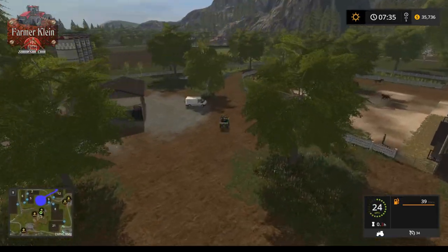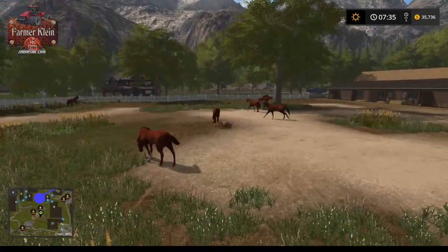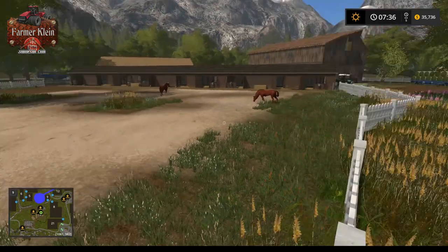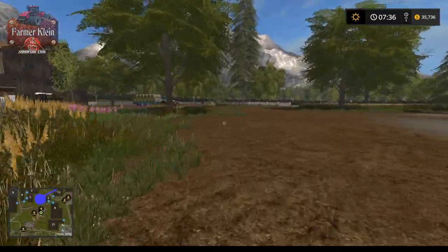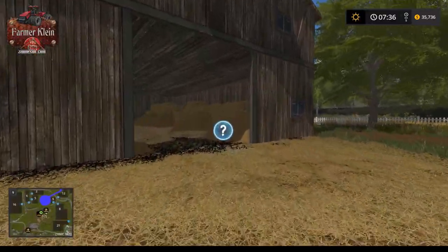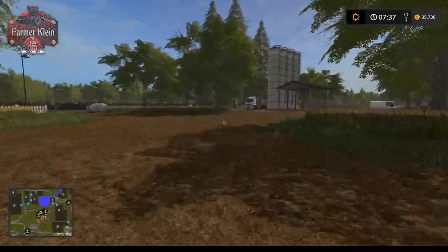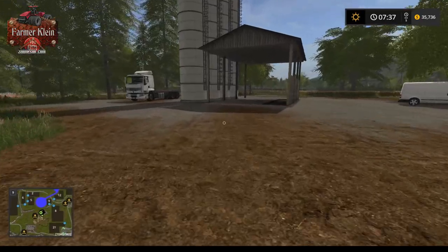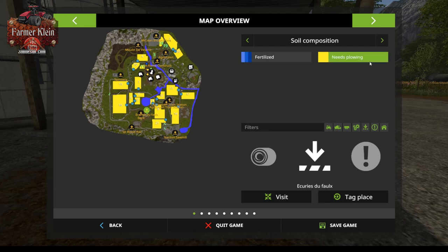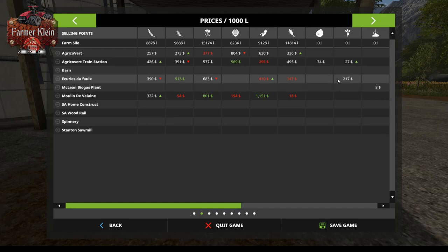We have some animated horses here — galloping horses, quite a few for that small fenced area. It looks like this is going to be our buy point for hay, straw, and grass — and indeed it is. Here we have another sell point. Let's see what this comes up as — they take most of our crops.